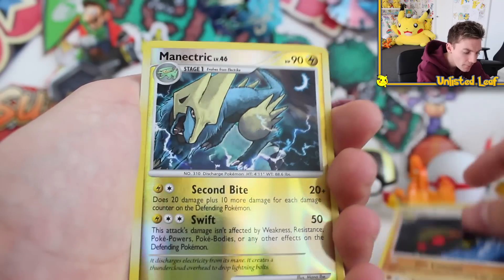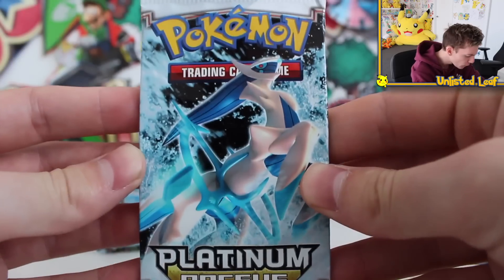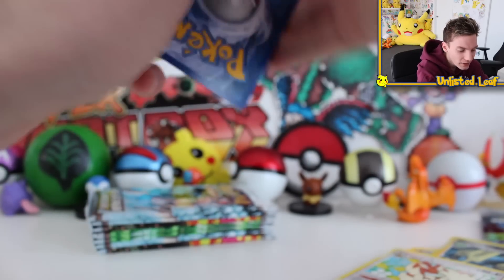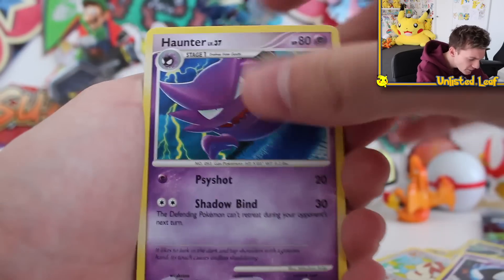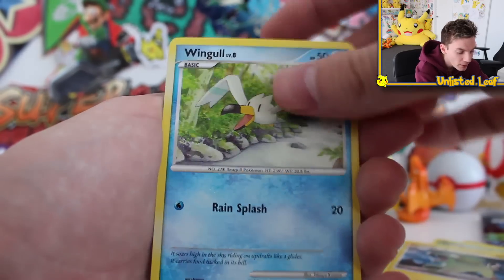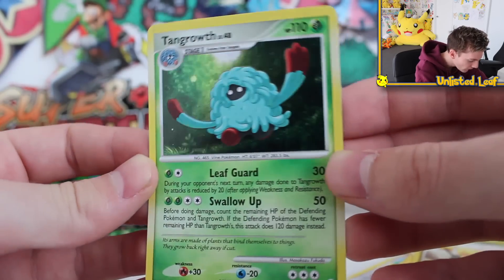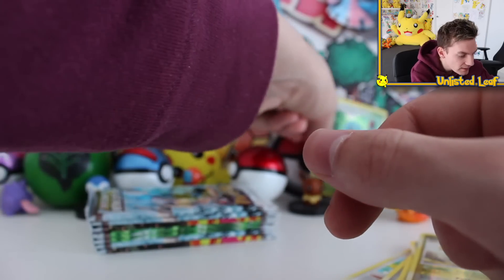The pulls we've already got are so fantastic - this box has done so well. It's funny, holos aren't as common in this set. We're getting so many amazing pulls but we actually haven't got too many holos. Oh wait - is that a shiny one? Shinx! Holy Shinx! And then a Tangrowth holo as well. Not too bad. It almost seems like the holos are more rare than the AR cards and Level X cards.